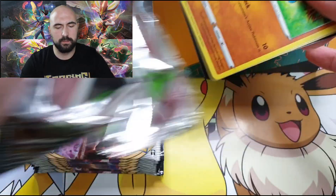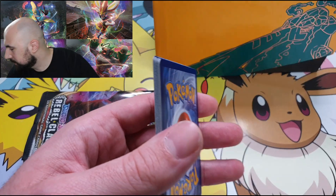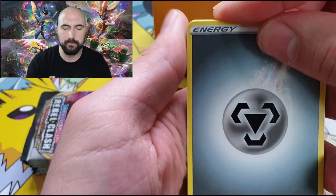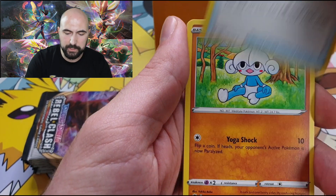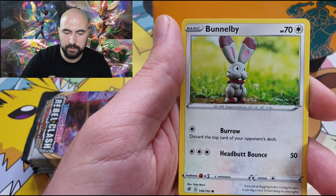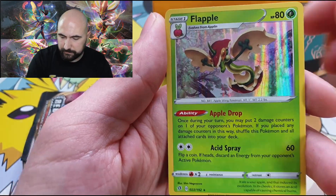Pack number one. First pack magic? Maybe. Starting off with the Steel Energy, Blue Blade, Heracross, Capacious Bucket, Meditite, Milcery, a Growlithe, an Impidimp, a Bunnelby, a Reverse Vulpix, and a Flapple — holographic. Very nice.